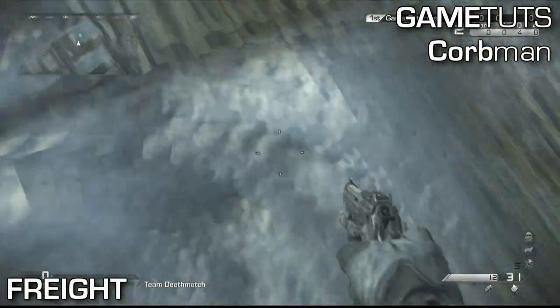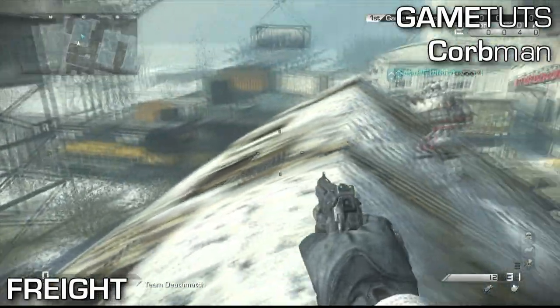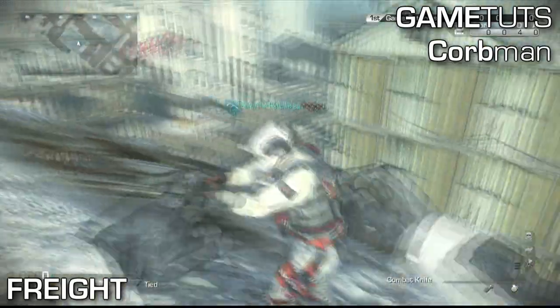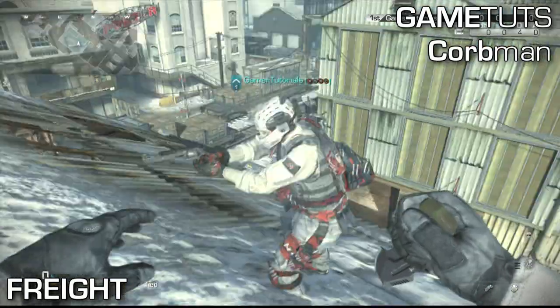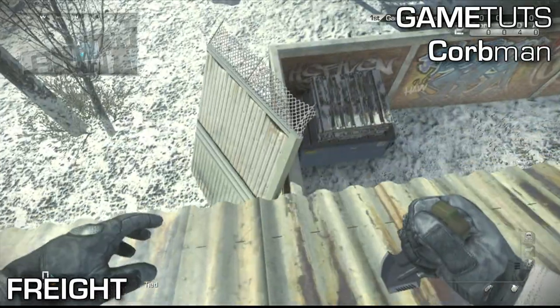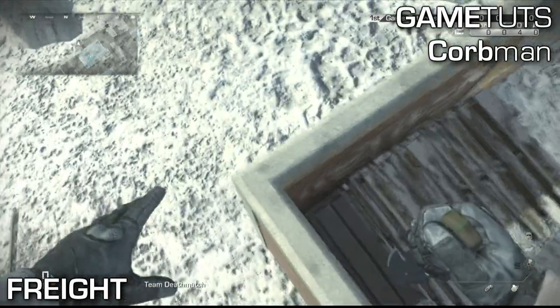The first one's on Freight. All you have to do is jump on the roof just like that. You kind of have to do a straight jump, but not really — you don't have to swing your camera around or anything. You just gotta get a good jump at an angle like I just did. After that, all you have to do is jump right here off the roof and that's it.